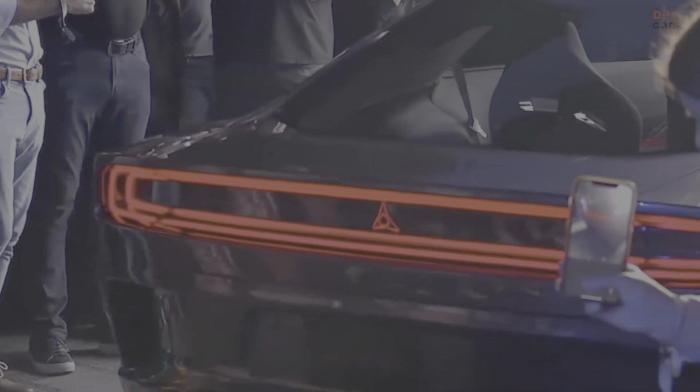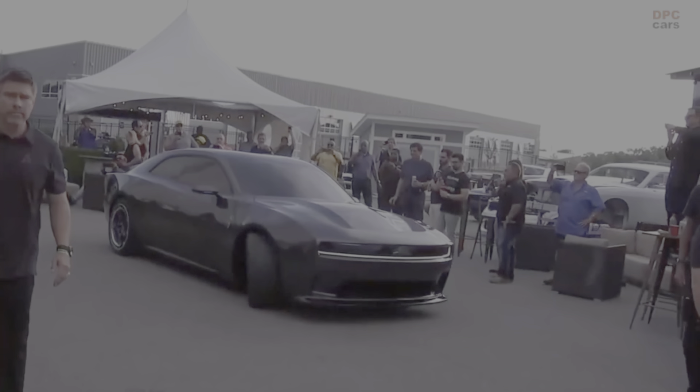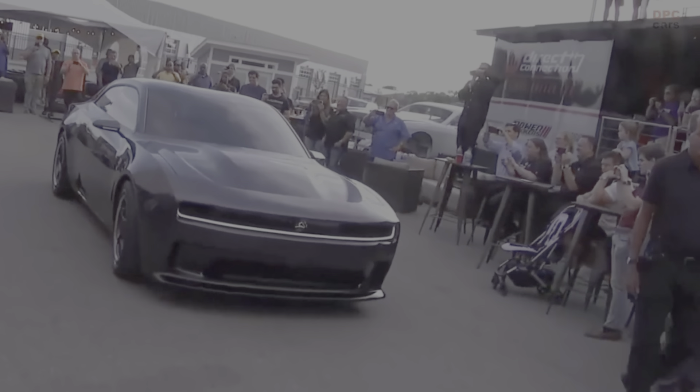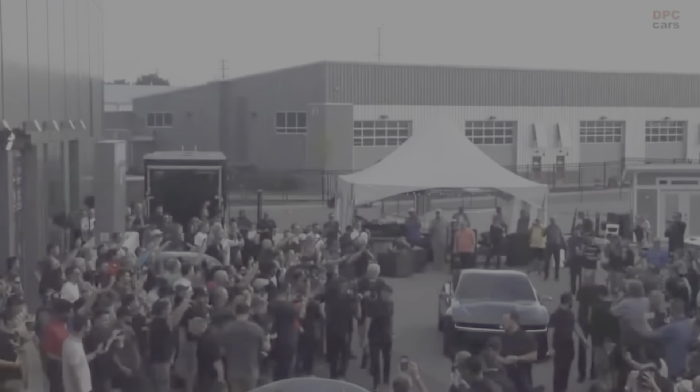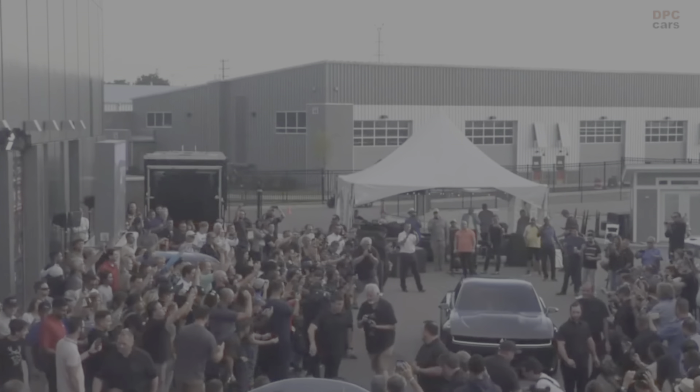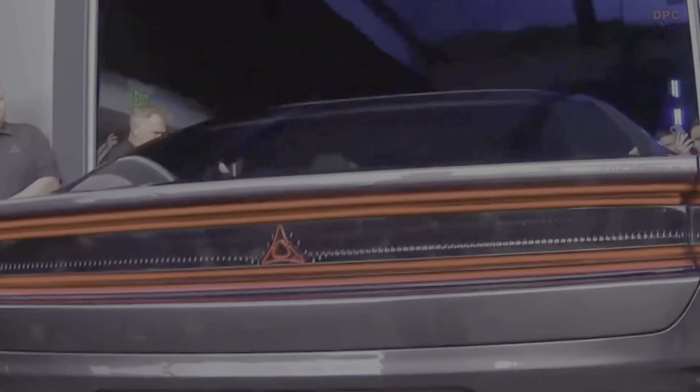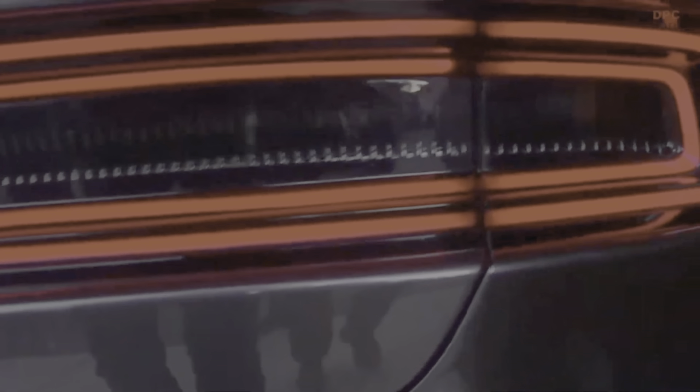As additional current information: the Dodge Charger Daytona SRT should appear alongside the DeLorean Alpha 5 in the film Fast X (Fast and Furious), which is currently in cinemas. Dodge also presented a red Charger SRT concept in November 2022, featuring a Bugatti-style speed key that increases power up to 670 horsepower (500 kilowatts).